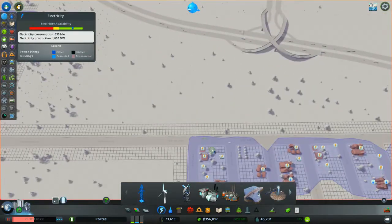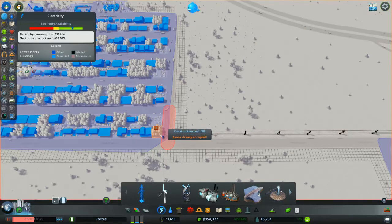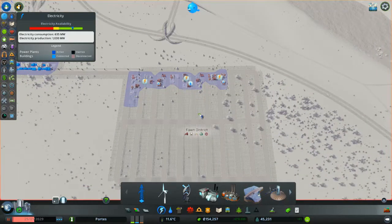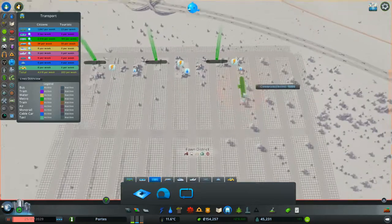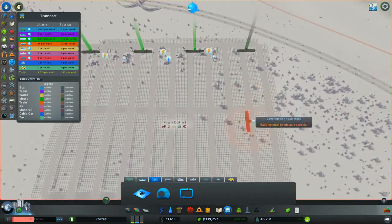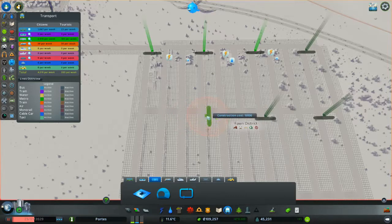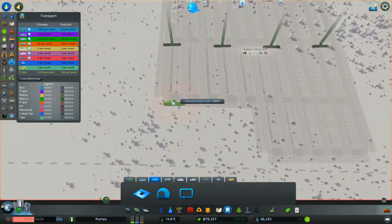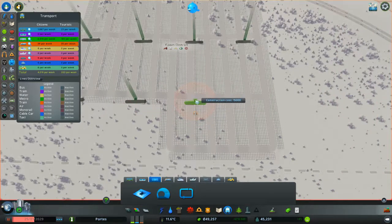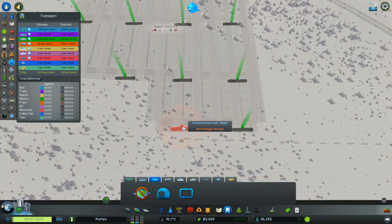Now we're obviously going to need power as well. That'll tap into there for power. Water we've sorted and right, transport. I'll space the metro stops every two blocks. I may as well put them in just to complete it — and wow I've already run out of money again? That's ridiculous!